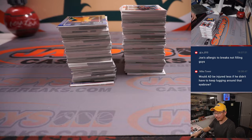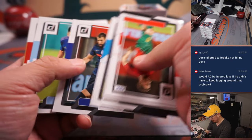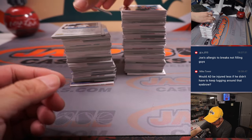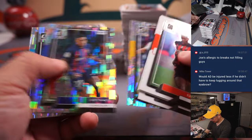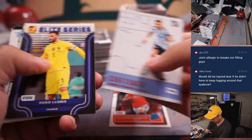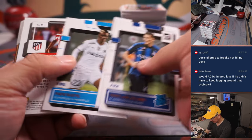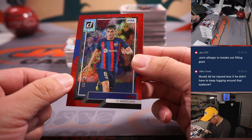We've got Emiliano Martinez for Argentina — that's going to go to Brian. I'm not a doctor, Mike Tower, but I don't think Anthony Davis' injuries are tied to him lugging around that eyebrow. Another Garnacho, another Garnacho. And to 99, we've got Pedri.